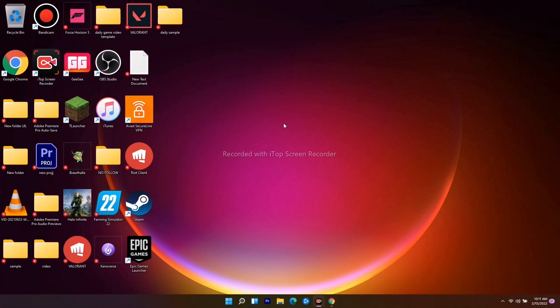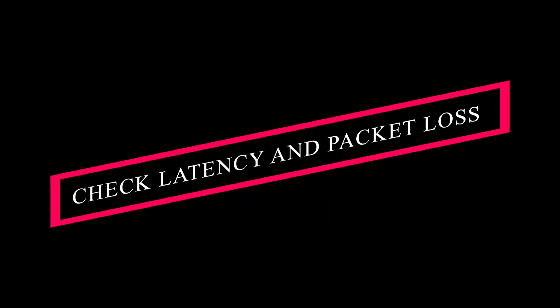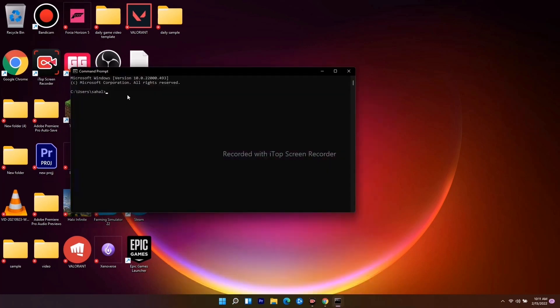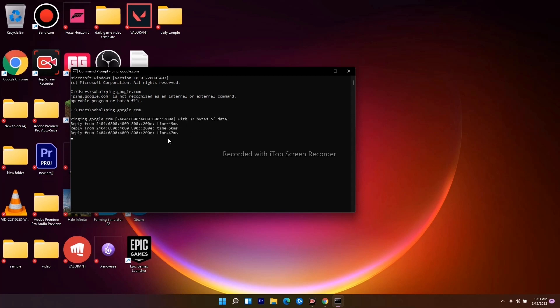If it's still not working, you should check your latency and packet loss to google.com. Go to the search bar, search for CMD, and open it. Type the command: ping google.com and press Enter. It will take a moment and then display the results showing your ping details.